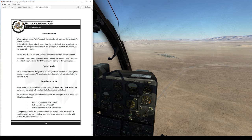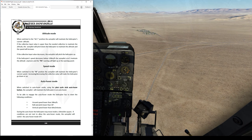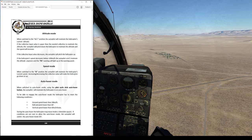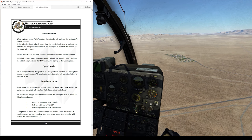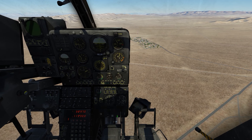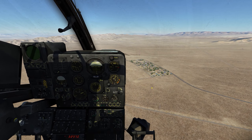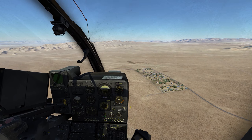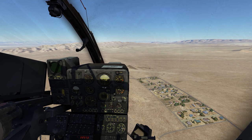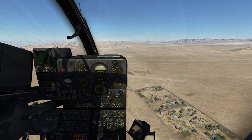So first mode — altitude mode. I switch it to the out position and the autopilot will maintain the current altitude. Collective inputs are going to cause the stability augmentation system or autopilot to pitch the aircraft up or down to maintain current altitude. That means it's also going to affect speed, and as speed decreases below 120 kilometers per hour the autopilot won't maintain altitude anymore. Let me go ahead and try this — going for altitude. Aircraft pitched up, vertical velocity is stable. As I go down on the collective, the vertical velocity remains the same but the aircraft is pitching up. Now let me get it below 120 kilometers per hour — okay, there we go, it kicks off.